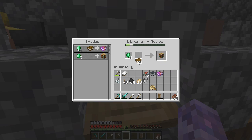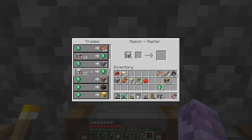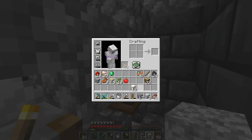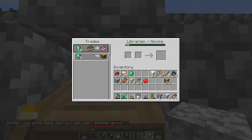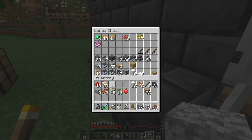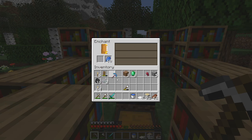On day 40 I was trying to replenish my levels - even gave fishing a go, but it was boring. I did manage to get a mending book from a librarian, though without converting him from a zombie the prices were expensive. By day 43 I'd leveled up a stonemason to the point where he'd trade quartz - 12 blocks per trade - and working it out I'd need to trade about 105 times for all the quartz I needed. That felt too slow, so I decided Fortune 3 and nether mining would be significantly faster.